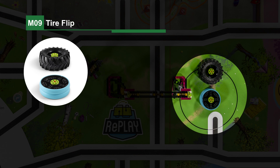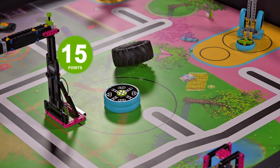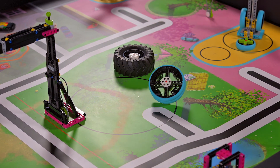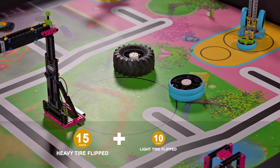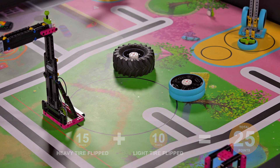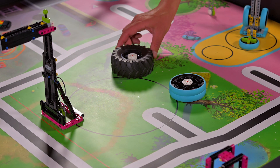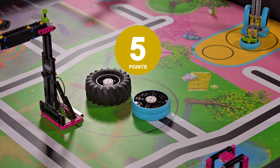Mission 9 — Tire Flip: the robot flips tires white side up — the heavy black tread tire and the light blue tread tire. If the heavy tire crosses the red flip line at any time, it scores zero. The robot then moves the tires into the large target circle.